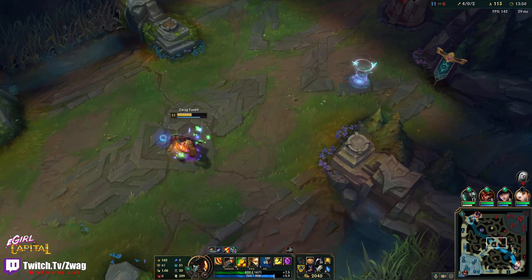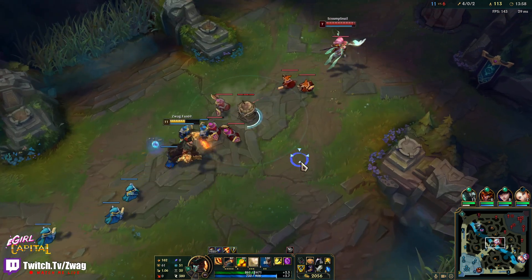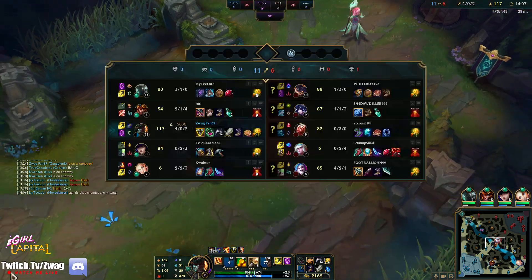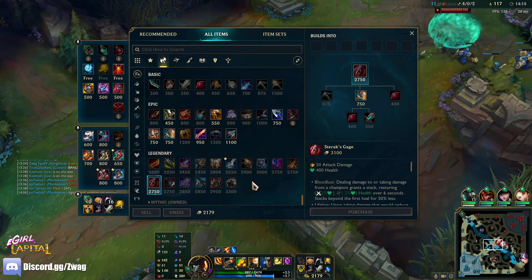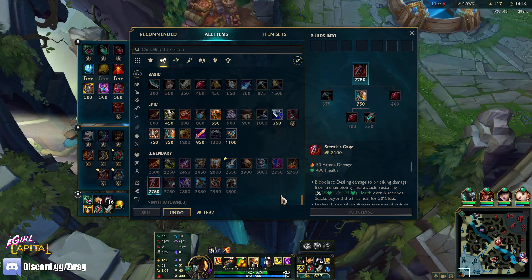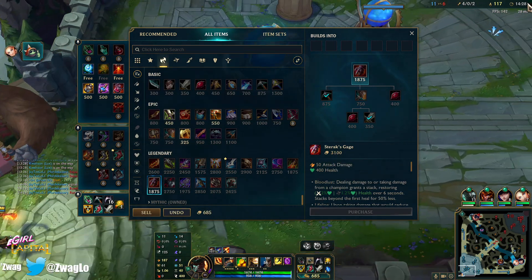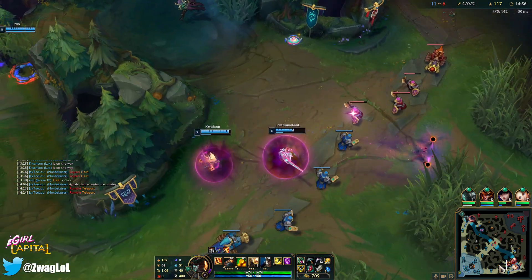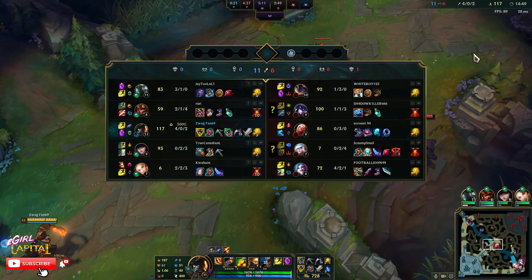100 farm in 13 minutes, I'll clear one more wave. What am I getting after Sterak's? We don't really need healing reduction because Vlad's getting destroyed. I'll get the cooldown boots and start building the Sterak's — I don't need the biscuit. I want the pickaxe for a little more damage. I do have Teleport. I think I might just go Collector after this for some lethality.